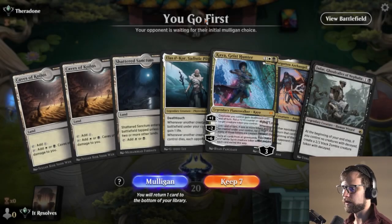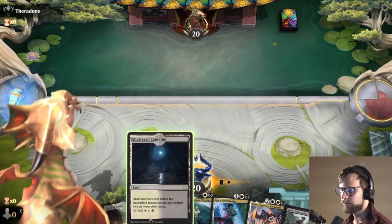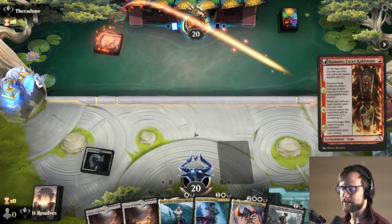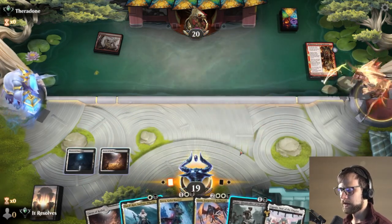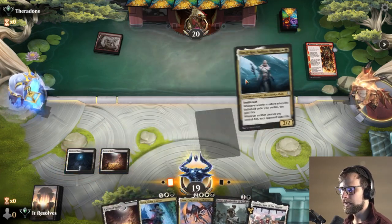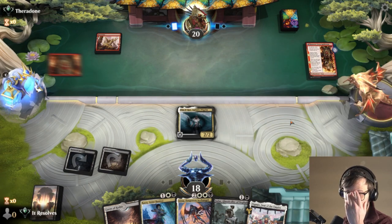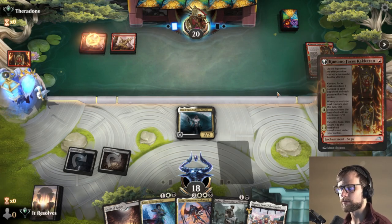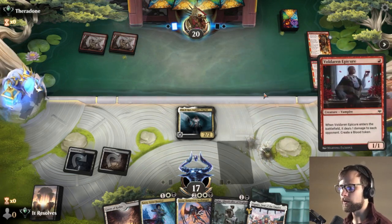Here we are for game number three, and yeah, it's a pretty easy keep. Again, we don't really have to stress too much about not having red in the hand — it's something you want obviously at some point during the game, but we're not stressing about it. Knowing they're mono red, I am going to try for the Sadistic Pilgrim. If we're against mono red, life gain is always going to be good because it's going to get us out of range. Ideally getting this down and capitalizing on it as best we can is always going to be better.